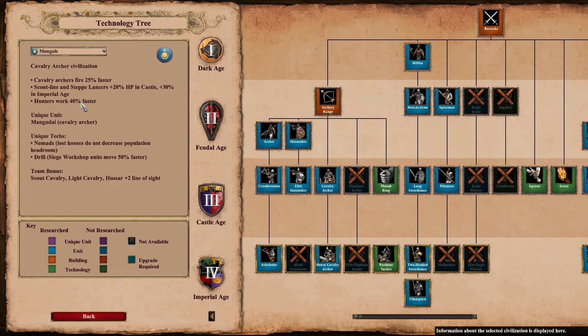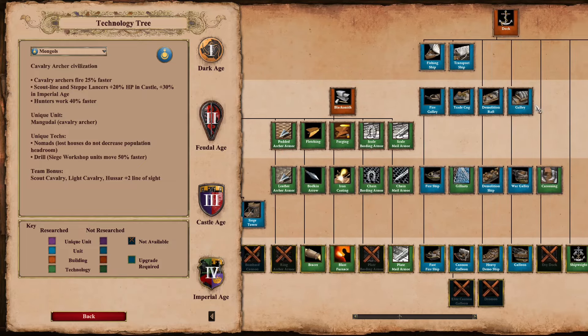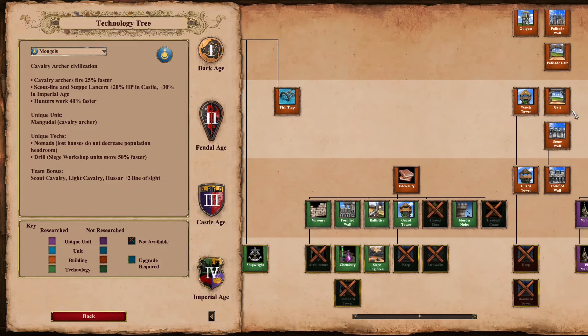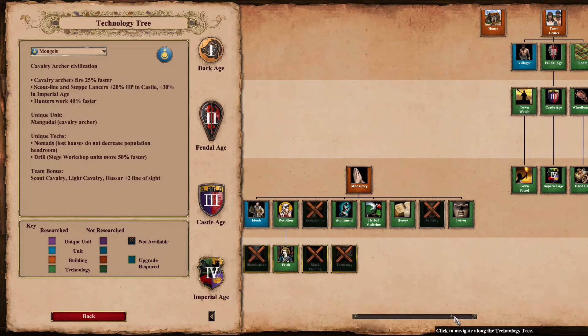Mongols have the fastest working villagers on any resource — their hunters work 40% faster. No one gathers a resource faster than Mongols gathering from hunted food, which is why they have such a lightning quick start.